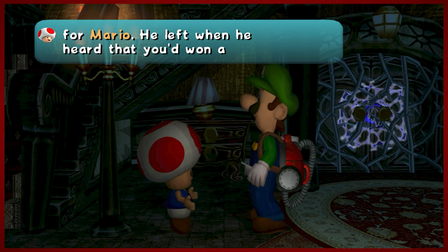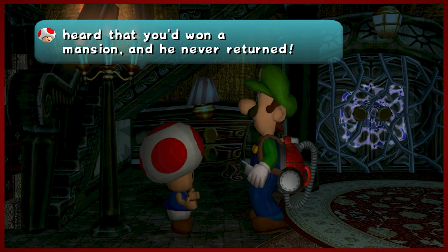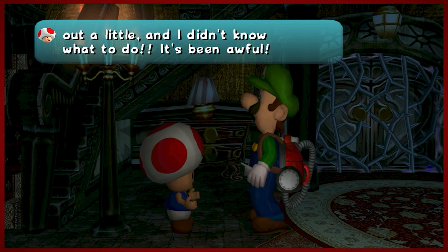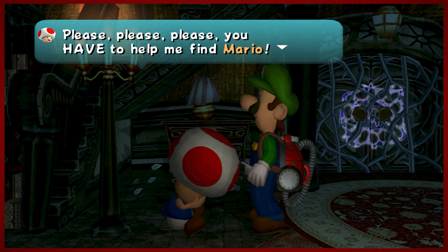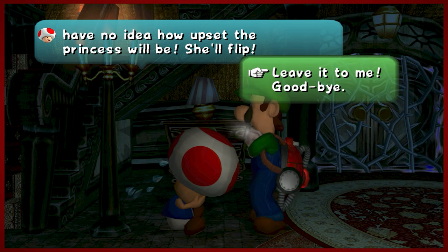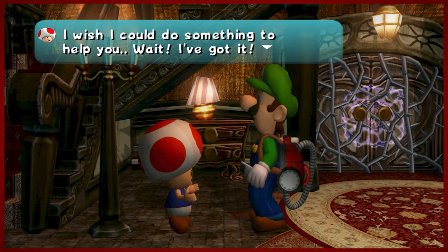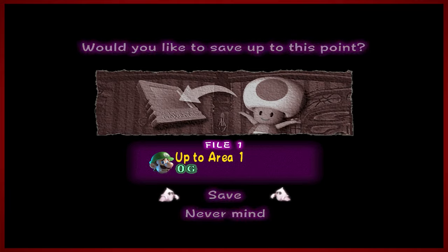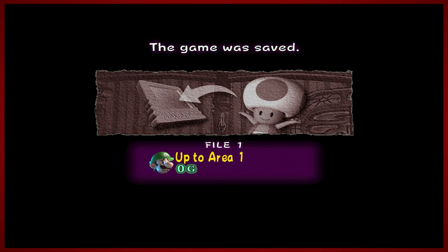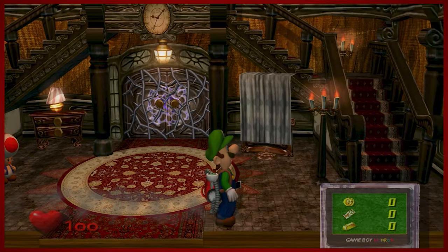So Peach has been ever so thoughtful, sending Toad to go look for Mario. If we got lost, Peach would probably say, well, he's dead to us. Of course, we will help you find him — not because we care, but because you asked. We made their dark and stormy night. So in return, this is just where you learn to save. Savings for chumps. We're not going to be doing that too much. We don't need it.